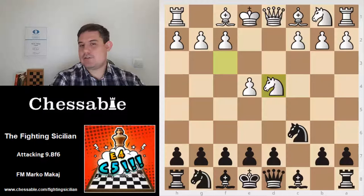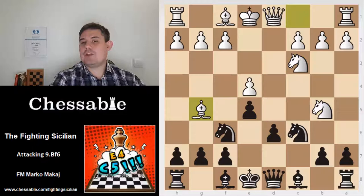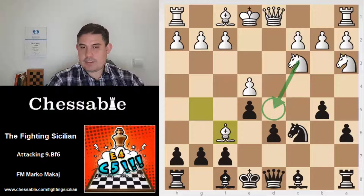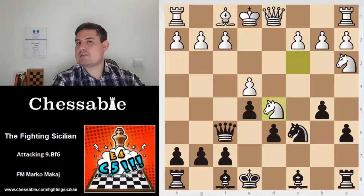So after Knight d4, Knight f6, Knight c3, e5, Knight d2, b5, d6, Bishop g5, a6, Knight a3, and b5 — we arrive at Bishop to f6. Queen takes f6 is not good because of Knight d5, and black will lose too many tempi for nothing, so this is not the way to play.